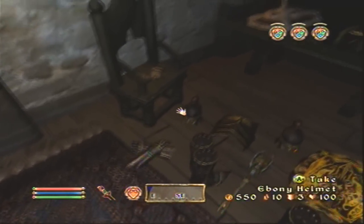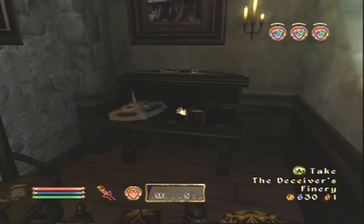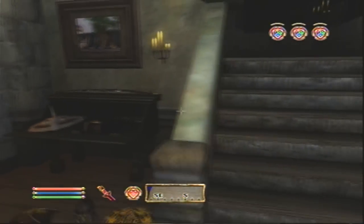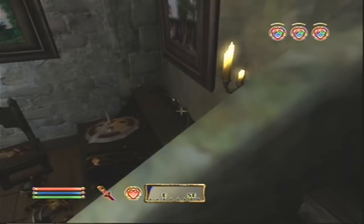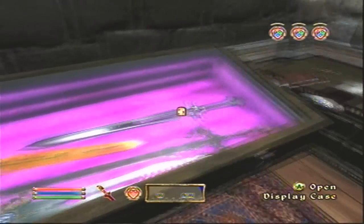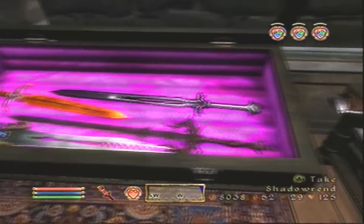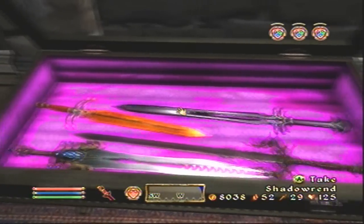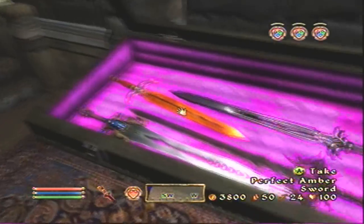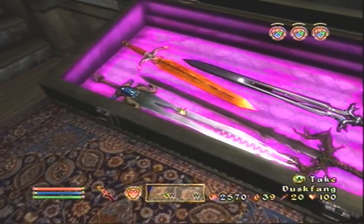I could have gotten full ebony straight from Umbra, but I forgot. When I went back to see if all the crap was still there — all of her armor — the only thing still there was a shield, so that's why that's there. That bow is nothing special, but everything in here is pretty special: Shadowrend — that sword is really nice. Perfect amber sword, perfect madness claymore, and Dawnfang and Duskfang.